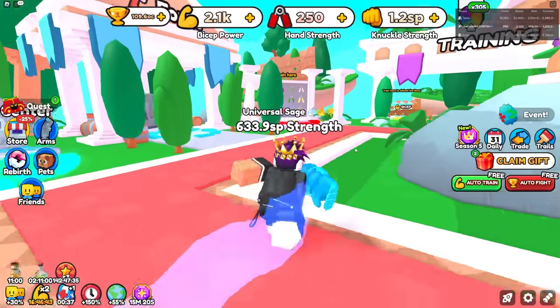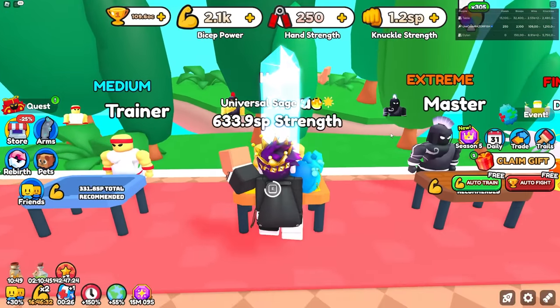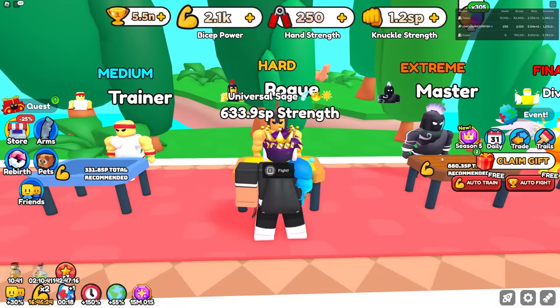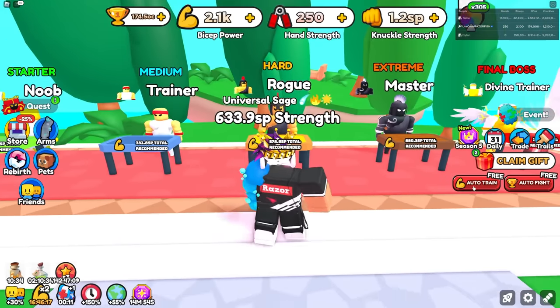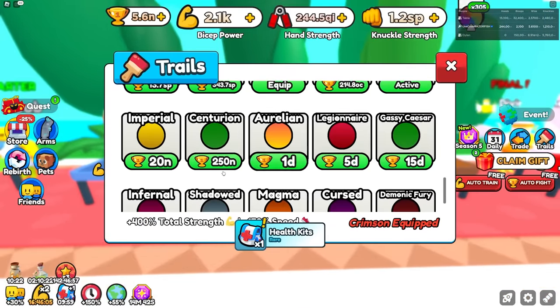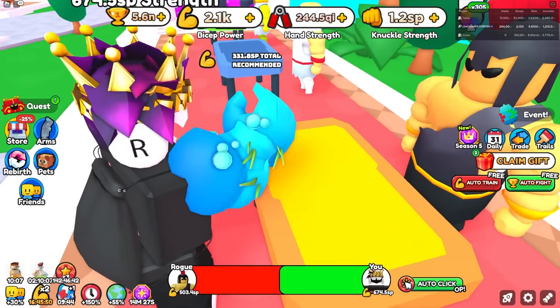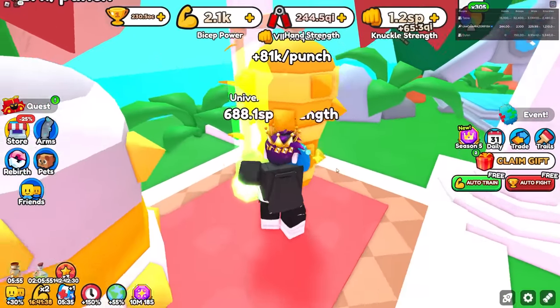I got all the way up to 633 SP — it took a long long time. I should be able to defeat the rogue dude over here. I can defeat him yes! I still got my boost going and I get 5.4 END. What kind of trail can I get with 5.4 END? From 633 SP all the way up to 674 — it makes a little difference. I'm gonna auto fight this guy to get a lot of wins. I'll go up to 250 END wins and then go back to grinding strength.